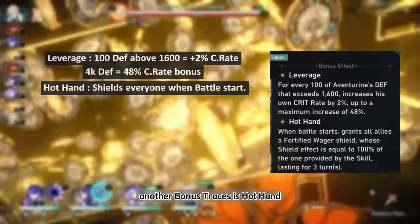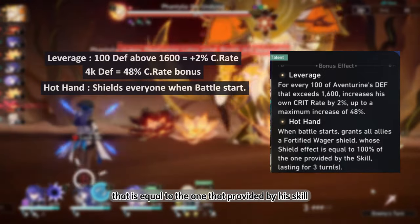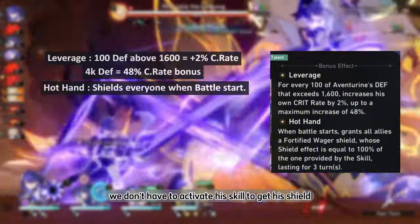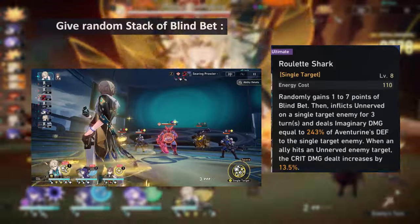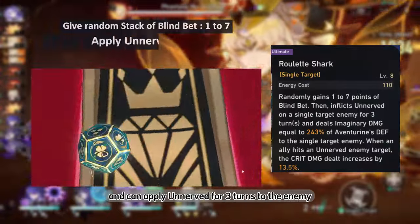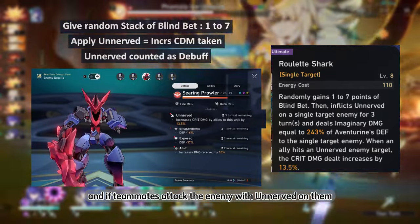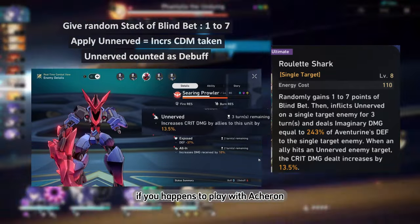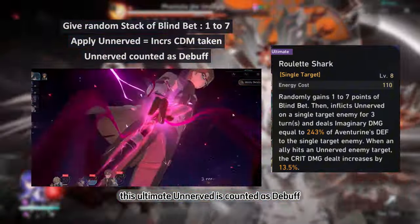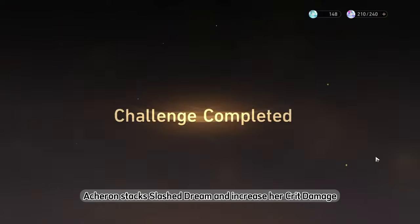Another Bonus Trace is Hot Hand — when battle starts, teammates receive a Fortified Wager shield equal to the one provided by his skill. This means we don't have to activate his skill to get his shield at the start of battle. Aventurin's ultimate can grant a random amount of Blind Bet from 1 to 7, and applies Unnerve for 3 turns to the enemy. When teammates attack an enemy with Unnerve, they receive increased crit damage. If paired with Acheron, his ultimate's Unnerve counts as a debuff, as does the Affix from his Light Cone, which can help Acheron stack her ultimate and increase her crit damage.